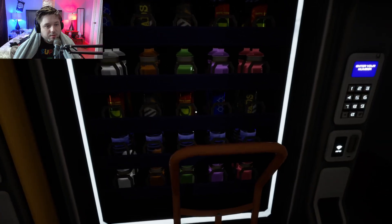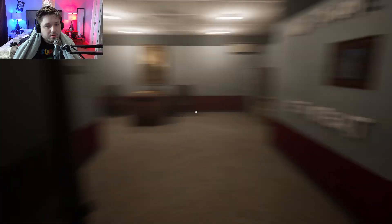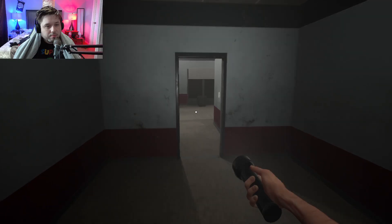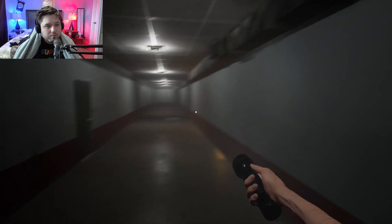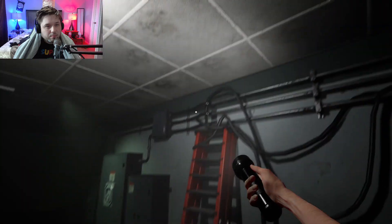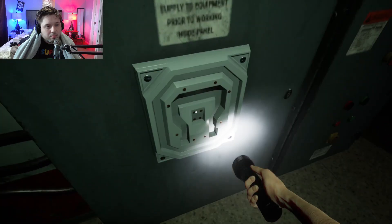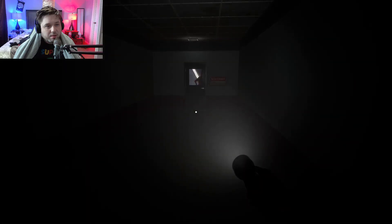Got the hand truck. So now I can move the vending machine. Locker key. There's my flashlight. God, that's a skinny arm. Keep locked. Oh, the lever is missing — I need to find the lever to turn the power on.